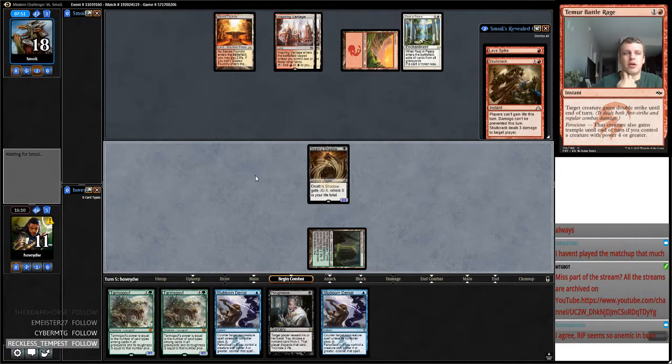I don't mind Relic out of Burn. All we need is a Fetch Land and we should win this game. If we draw... okay, so he bolts me.